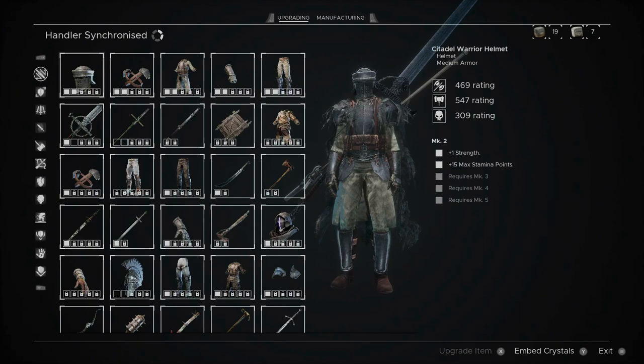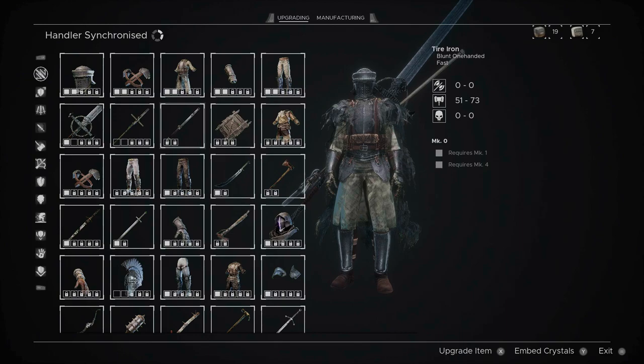First and foremost, if you see handler synchronization at the top left, you can see that there is a circle with five nodes. Only two are lit up, which means that this handler, at this point in the game, can only upgrade things up to level two. You can find things beyond level two, but she will not be able to progress any further.